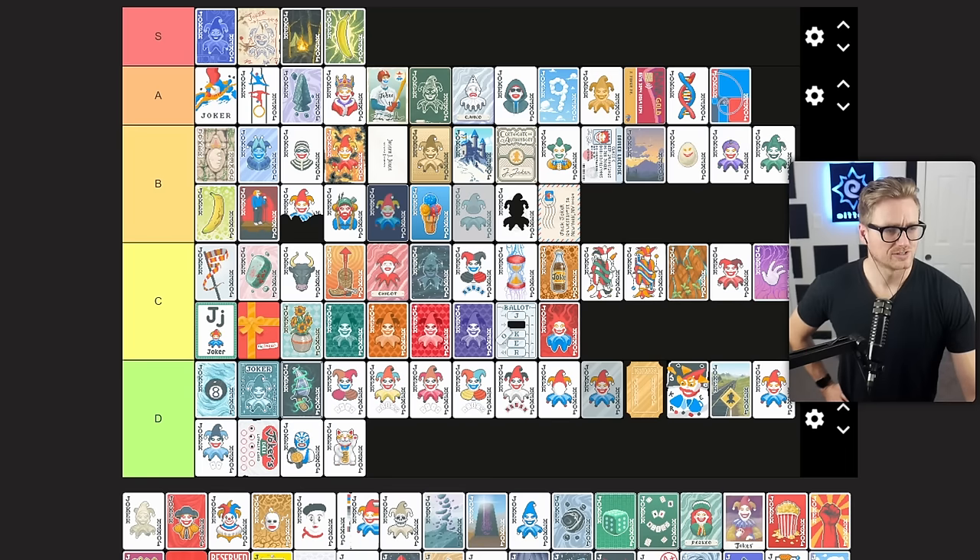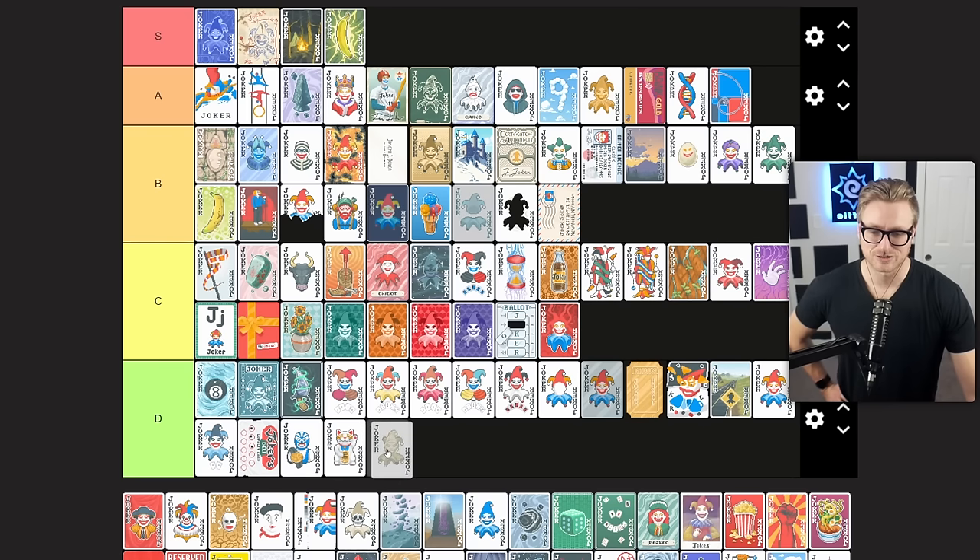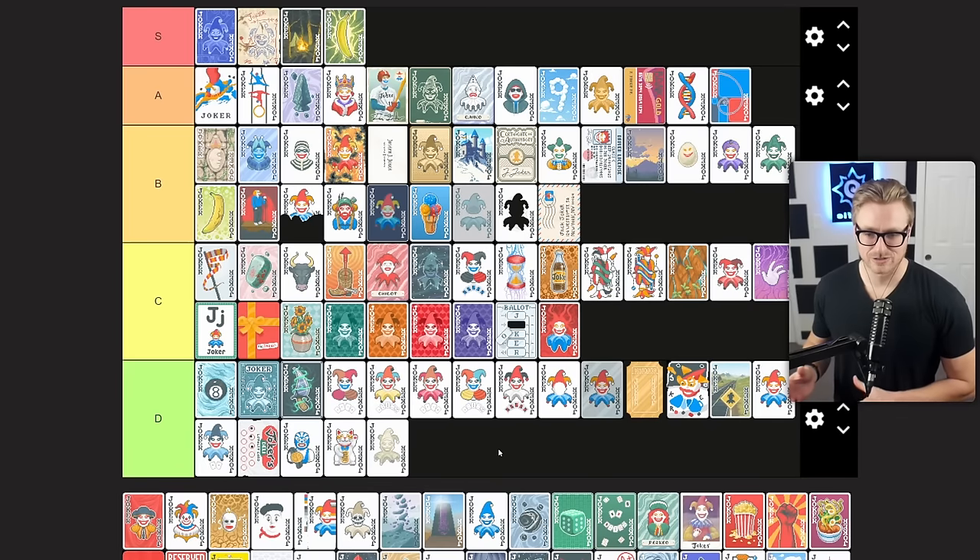Marble Joker adds one stone card to the deck when the blind is selected. Unfortunately, stone cards are often not what you want. Unless you're using this as an engine for Hologram or Vampire, it's not going to get a lot of value in most instances. Most runs don't include those two jokers, so that's not a reliable strategy or reason to take Marble Joker. It certainly has its uses, but it's a D tier joker at baseline.